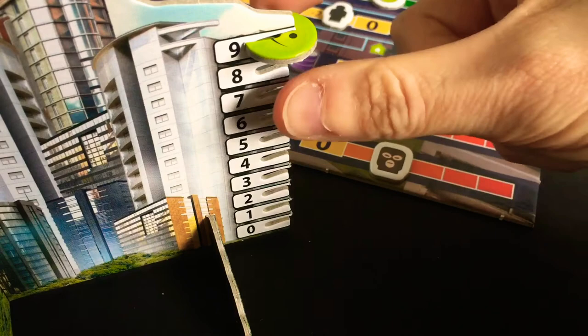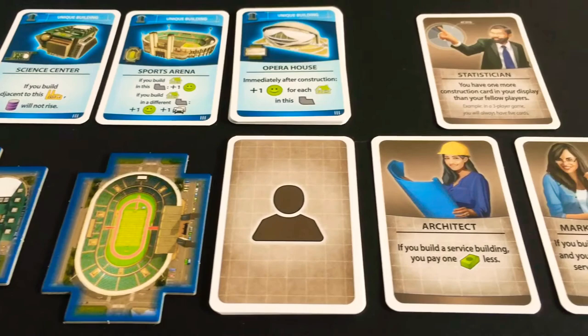Advanced modules include extra unique buildings, asymmetrical player abilities, policies cards and news cards. There's a lot to discover here. And that's how you play City Skylines.